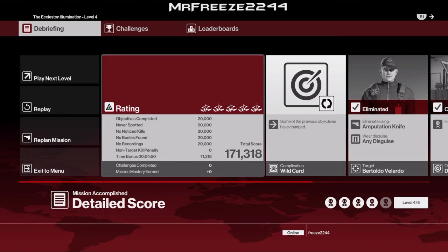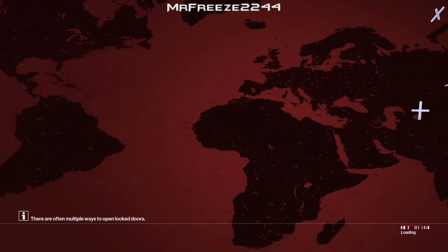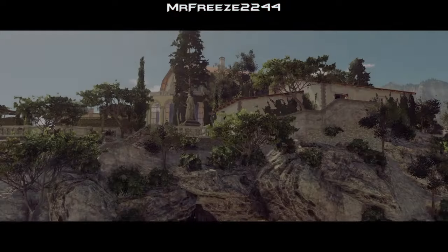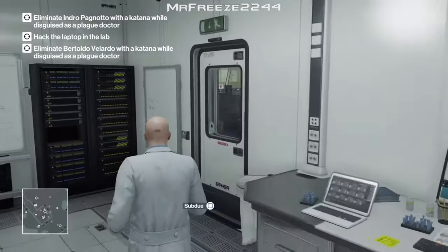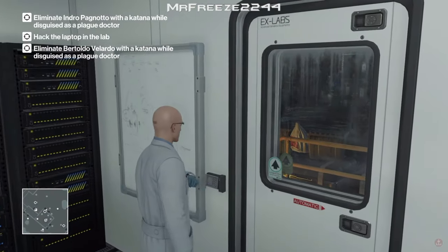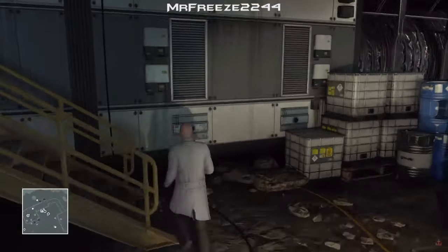For level 5 they've mixed things up yet again. We've got the same two targets, however you've got to take them out while dressed as the play doctor, and you have to take them out with the katana which is the sword - like a ninja sword. We've still got to hack the laptop, and you can only pick up the katana in the play doctor's disguise. Make sure you have two explosive ducks in your inventory and we're going to start in the lab technician area.